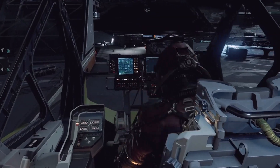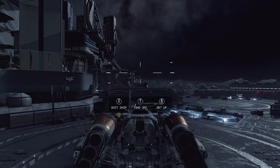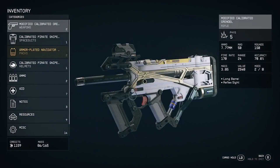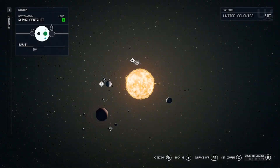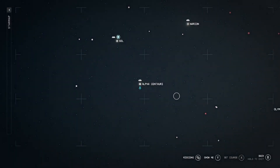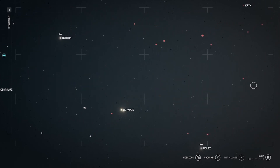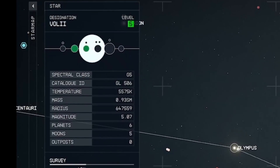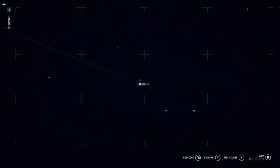I've currently got about 17 hours in this so far and I'm starting to get places. I've currently upgraded my hyperdrive twice, so I've got a good jump range on this hunk of metal. Currently we are in Alpha Centauri, in the New Atlantis system. If you look on the galaxy map I'll show you where we're going - it's Volii.